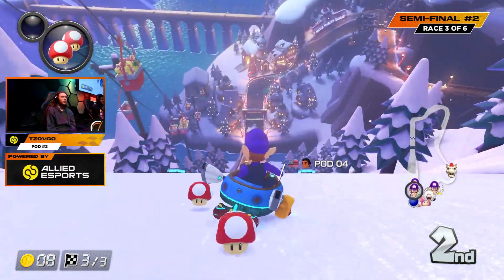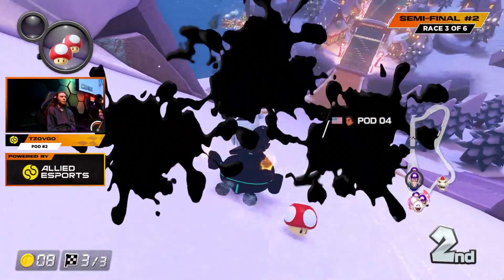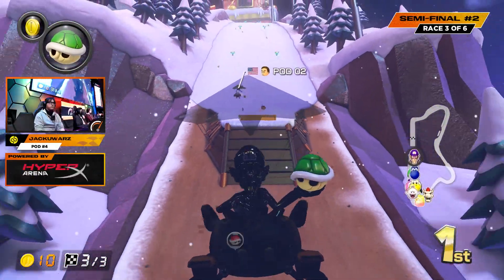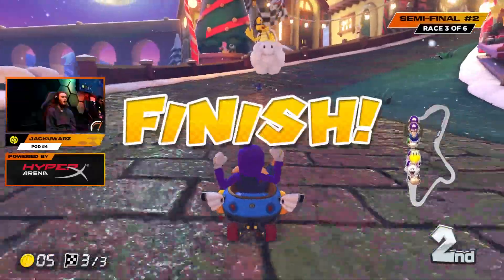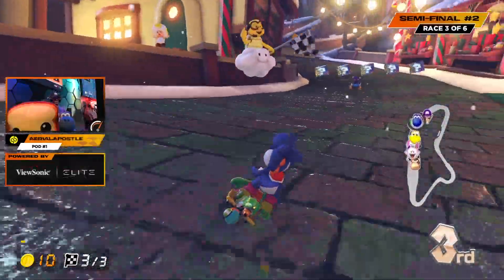Ariel threw the red shell forward, possibly just to get rid of it — actually a really good play. But Jackie Wars had another piece of defense that got rid of the red and was allowed to disrupt the blue shell. Now it's a drag race between Jackie Wars and Ariel. Zavgo going to be able to use that shroom and work their way up to second place. Red shells going to land on Zavgo — Jackie Wars avoids the bomb. Still Zavgo for second, Ariel for third. Didn't end up changing the running order, but a pretty physical ending.